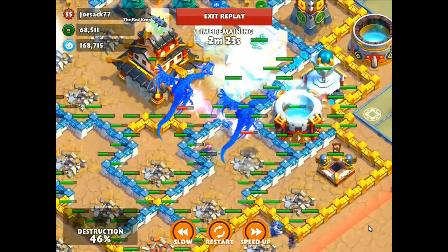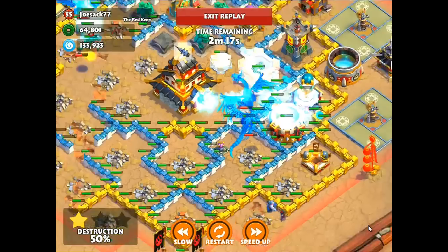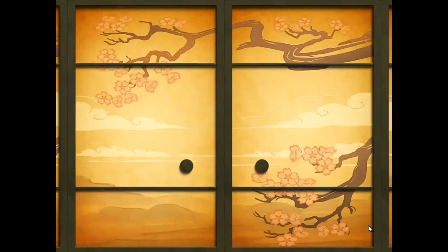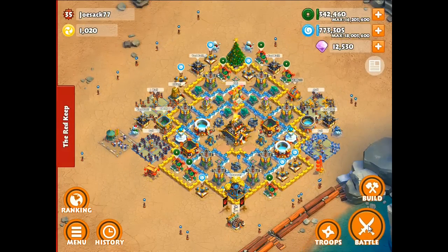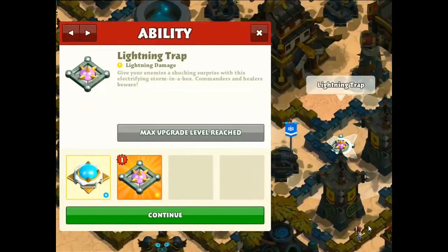It pops up for seven seconds and does electric damage to the units around — or I think it does it to a single unit — and it's just gonna keep electrifying it for about seven seconds. It does a greater amount of damage to healers and commanders. I'm gonna show you guys the stats in just a second. That was just a little rundown of the trap in action. It didn't look like much but it is very powerful from what I've seen on other people's bases.